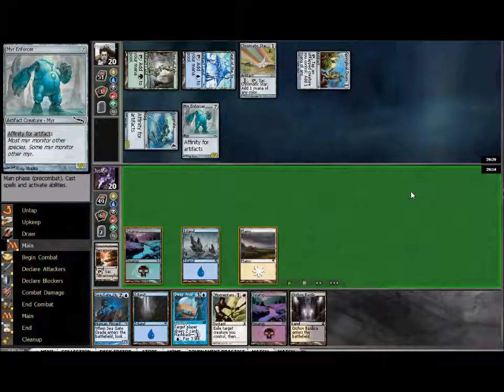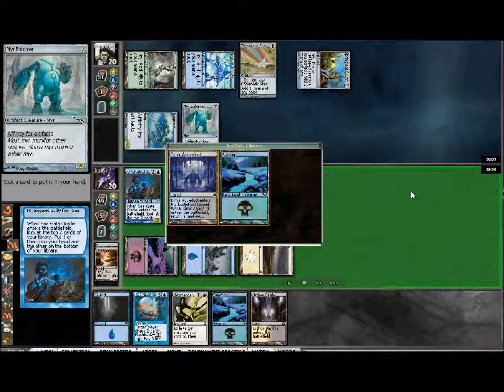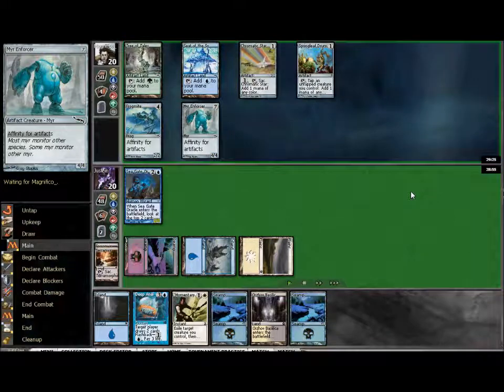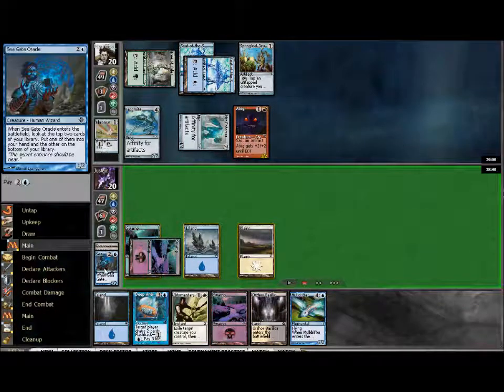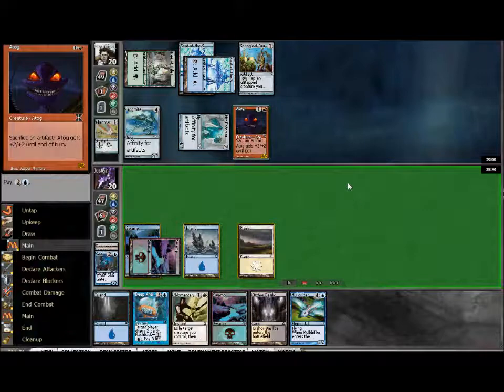I grab an Island because I'm sitting with two blue cards in hand. The Oracle comes down and my choices are Aqueduct and Swamp — I got nothing out of it. I'm going to take the land that doesn't come in tapped because I think I'm going to need all the mana I can get. My opponent plays a little weird — he makes some bad plays in this game. He attacks but only uses the Enforcer. If he had used the Frogmite plus Enforcer, I could have chosen to block with the Oracle and take four damage. But because he only attacks with the Enforcer, I'm able to just chump block and take nothing.